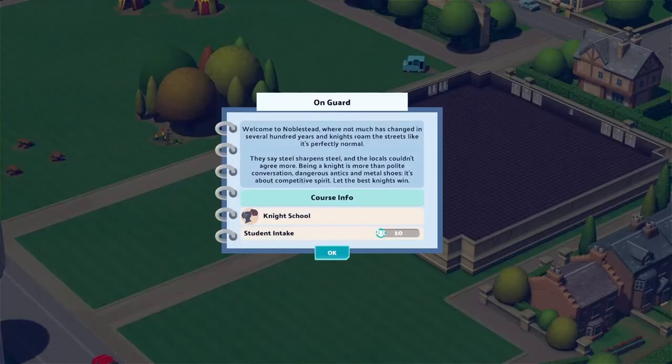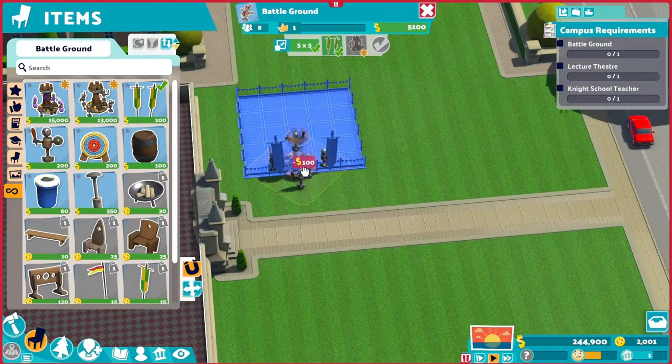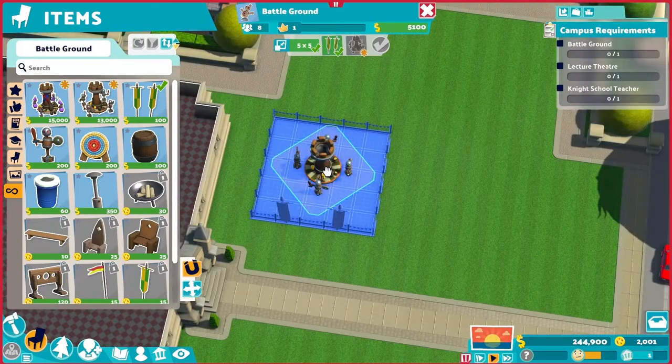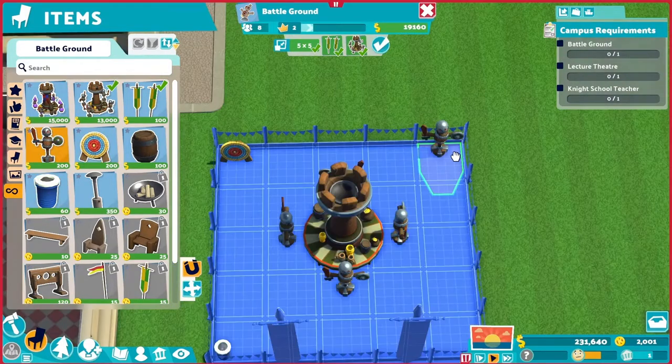This is a knight school and we are going to start with 10 students in the first year. We need a battleground — it needs to be placed outdoor. I like this idea. Let me put this combat training station in the middle, along with a bin, an archery target, and a dummy.